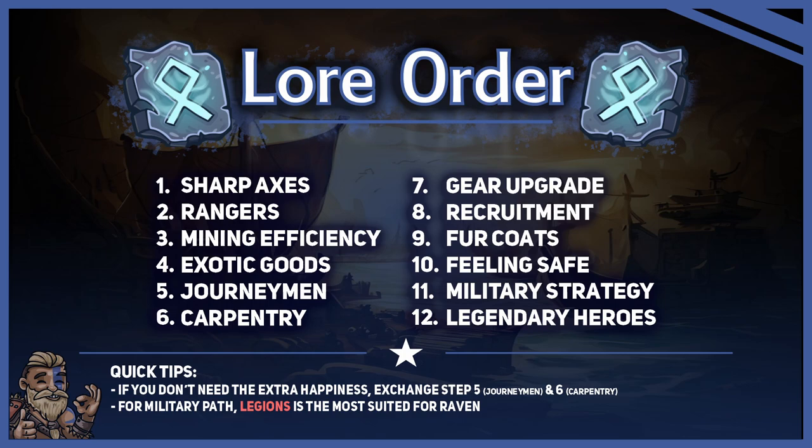Since we unlocked everything, we now have population, resources and a strong military. The only thing left is killing your enemies. If your enemies happen to survive, go into the military path even further by picking fur coats, feeling safe because we upgraded a lot of camps, military strategy, and last but not least, legendary heroes, making our clan a late game beast. As we will have a lot of upgraded training camps, it makes a lot of sense to pick allegiance for our military path as a backup for the late game.